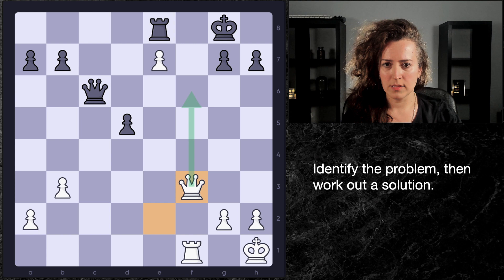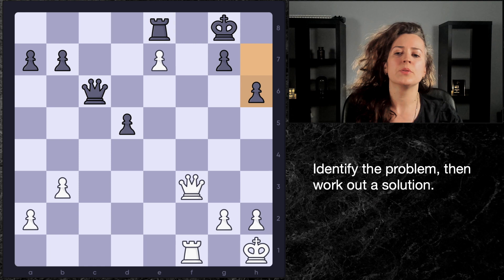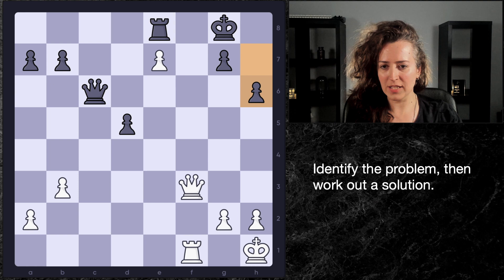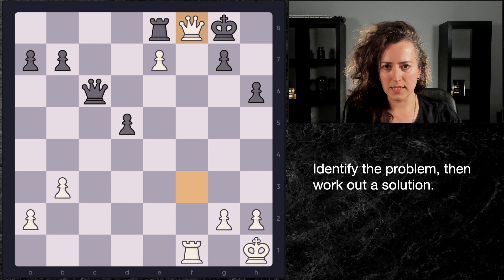White played queen f3. There's a checkmate on f8 coming, and black played h6. So the question is, can white win this position? Can they somehow use this opportunity that's been gifted to them with this poor queen c6 move, and somehow make use of their past pawn and their strong relationship on the f-file of the queen and the rook? I had a feeling like something should be possible.